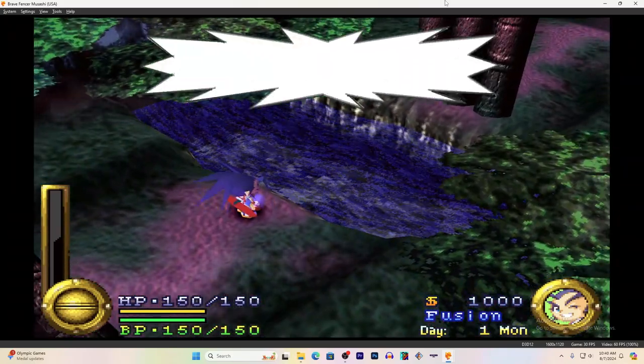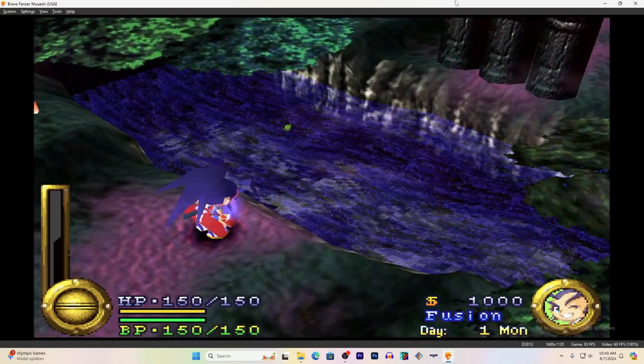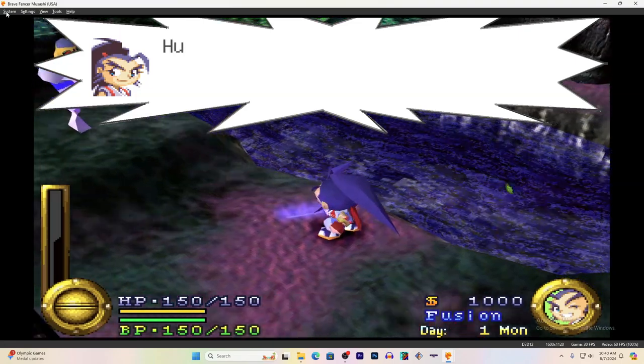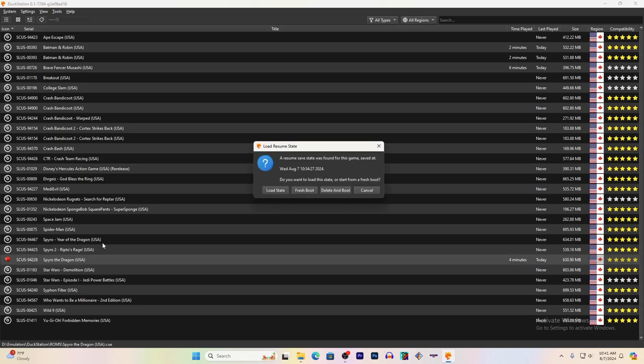A cutscene is supposed to play, so that's how you enable cheat codes for Brave Fencer Musashi. But let's try other games. Pick another game, which would be Spyro the Dragon.